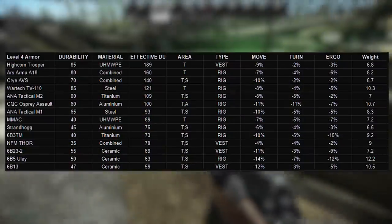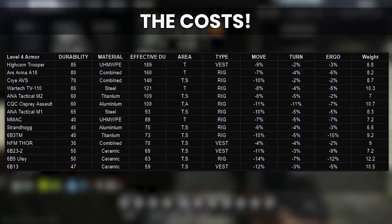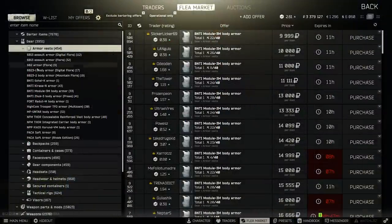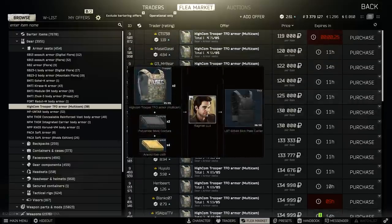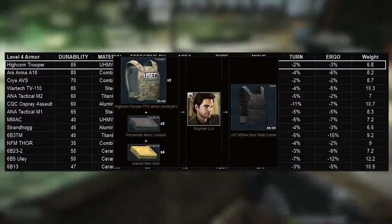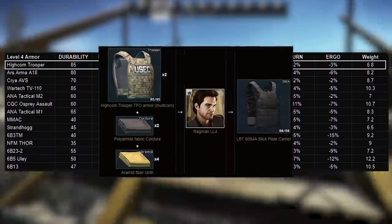Alright, let's move on to the all-important topic of costs. There is no point being the best if it costs ten times as much as the next best in slot. Starting at the top, the Trooper is flea-only and costs somewhere from 80 to 120k, though this fluctuates a lot. There is general upward pressure on the Trooper because it's part of the slick barter on Ragman 4 — two Gzhel and four aramid plus two Troopers makes the Trooper a big input to this barter.